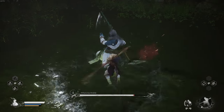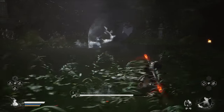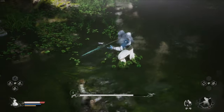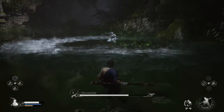When you see him raise his spear, prepare to dodge. When you see him jump up, prepare to dodge. When he starts throwing ki blasts, prepare to dodge. When he pulls his spear back like that, prepare to dodge.